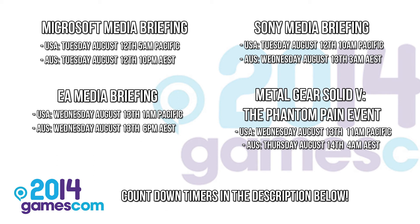The EA press conference will be on Wednesday the 13th of August at 1 a.m. Pacific time. EA is going to be showing off new details for Battlefield Hardline, which I'm really looking forward to, as well as Dragon Age Inquisition and Dawngate info. The Metal Gear Solid V: The Phantom Pain event will also be on Wednesday August the 13th at 11 a.m. Pacific time. All of the links to where you can watch the live streams of the press conferences will be linked in the description below. And that's going to be it for today's gaming news.